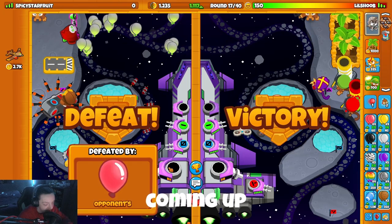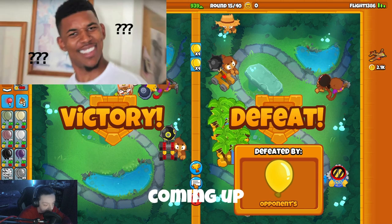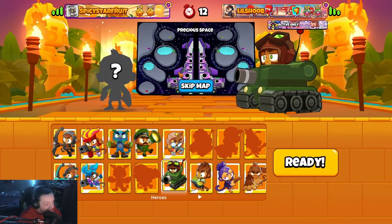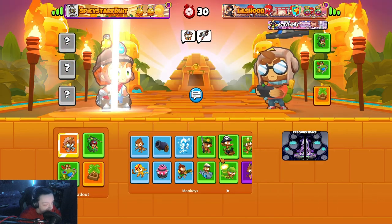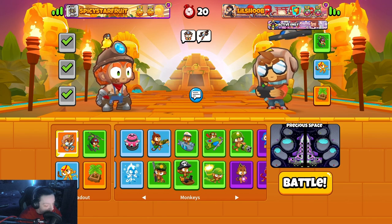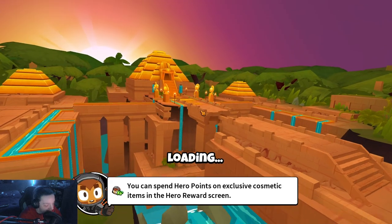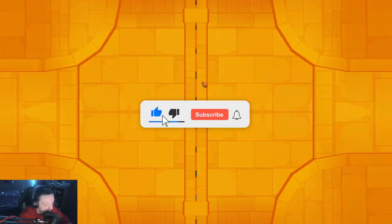Good game man — wait, he died? How? Okay, spicy. So precious space here. I'll bring ET but we'll go boomer mortar farm. I've seen people do that, right? Is that a strat? I'll try it. Before we get into the video, that'd be me in the bottom left corner.